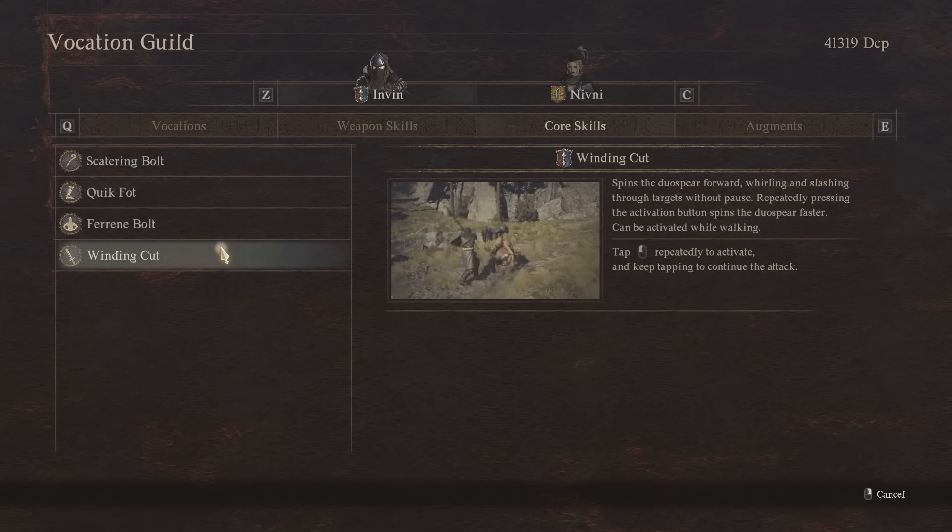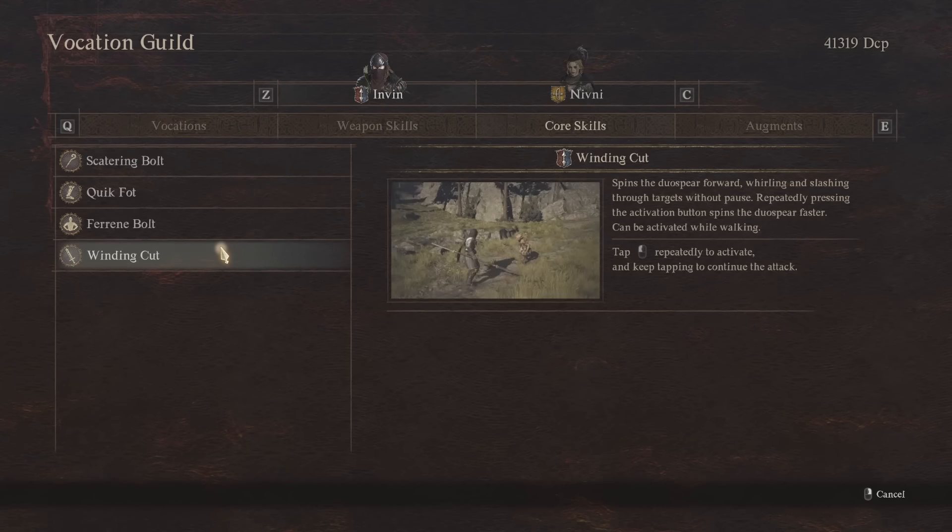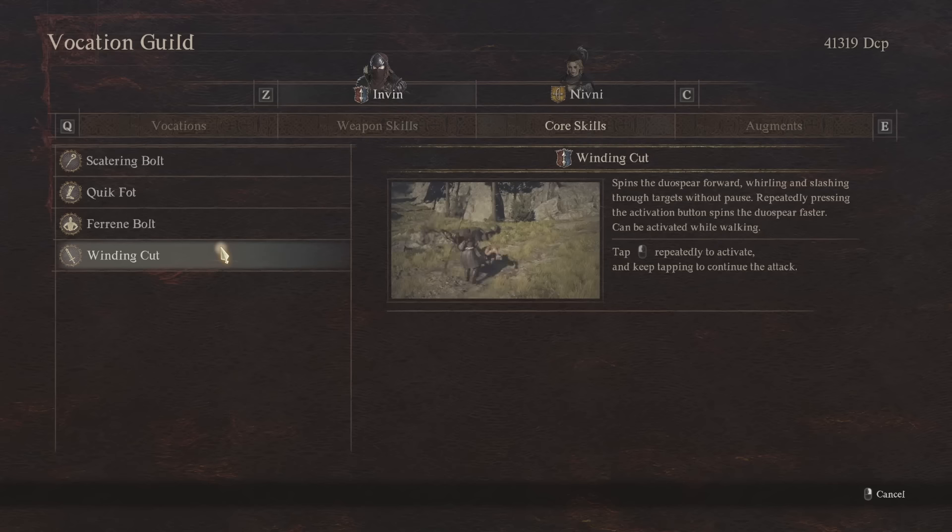And then Winding Cut — this one's fantastic. It essentially gives you a whirlwind that keeps attacking the target. If you get onto a target's weak spot and activate this it is absolutely phenomenal damage. You certainly want to have these skills equipped.